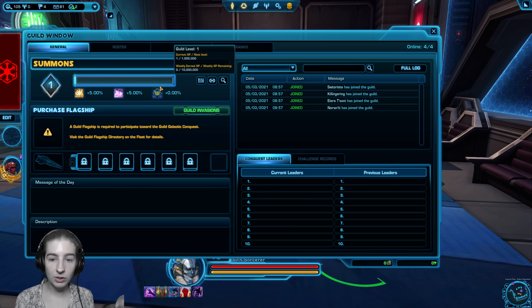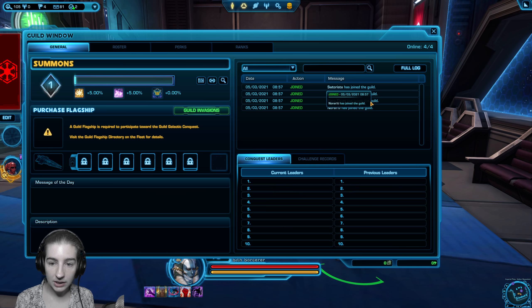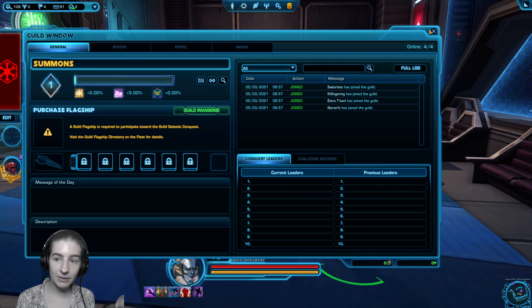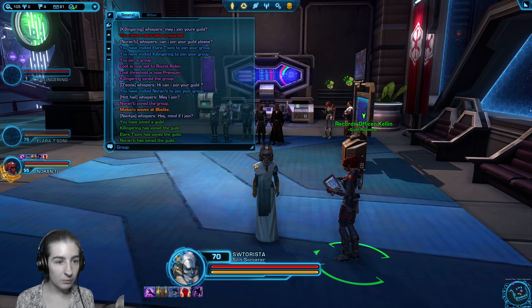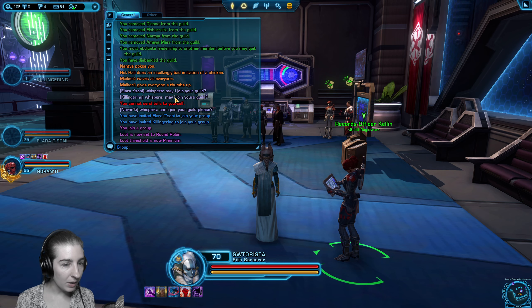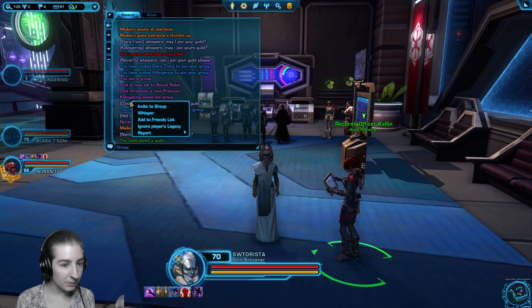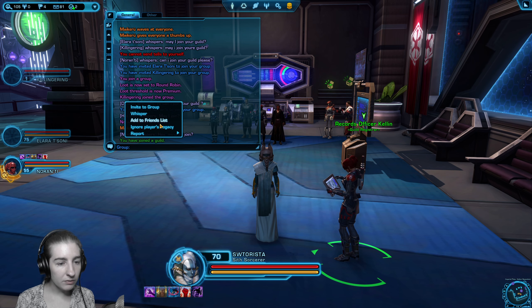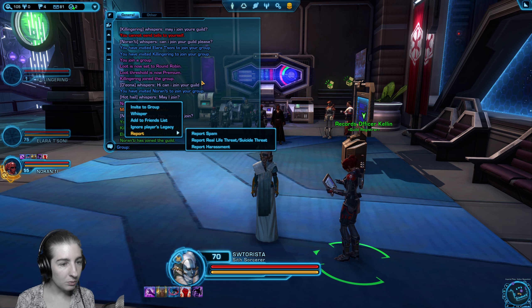There's a bunch of different stuff in the guild window, so I'm going to go one thing at a time and come back to the rest later. First off, you can see the log right here — here's the most recent things that happened in the guild, and here's the full list. You can see we only have four people in the guild so far. I have some more people whisper me that I want to invite. I can right-click their name and invite them to group, but I want to invite them to the guild, not to the group.